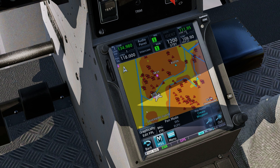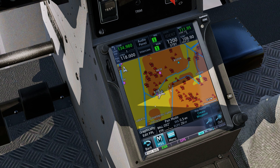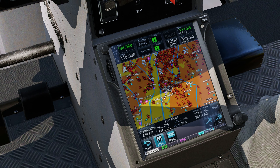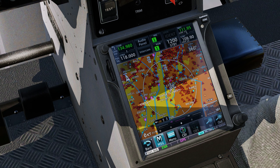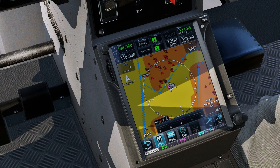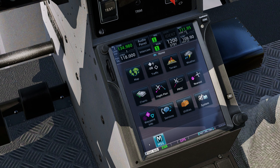There are some smart quality-of-life features too. When the unit detects a helicopter, it automatically changes the map orientation to Latched at low speeds, which helps orientation during hover. It also disables Smart Glide, which doesn't apply to helis, and automatically updates your ownership icon.